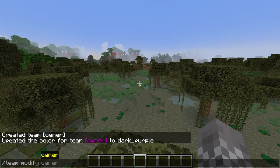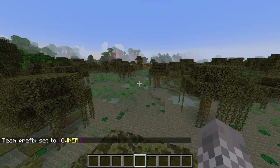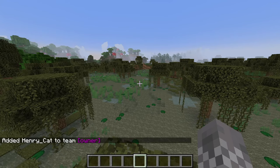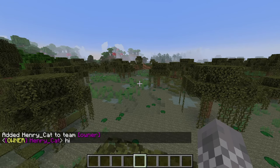Back in Minecraft, type in /team modify name prefix and then paste in whatever you just copied. Run /team join name and then whatever players you want on the team. And then boom, you have your own custom ranks.